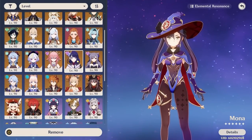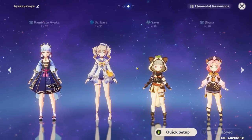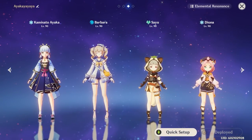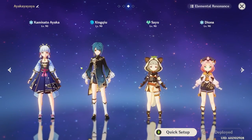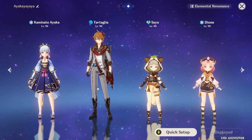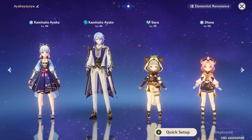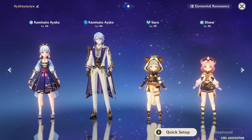Any hydro character is substitutable — even Barbara is usable, though the rotation gets a little awkward. You can use Xingqiu as well, since Ayaka's normal attacks interspersed can activate Xingqiu's water swords. I wouldn't really recommend Childe — he's probably the least recommended hydro character. Ayato is not bad, though they have somewhat redundant roles; his burst lasts 18 seconds and applies hydro in a very large AoE, making it a good option for freezing enemies.